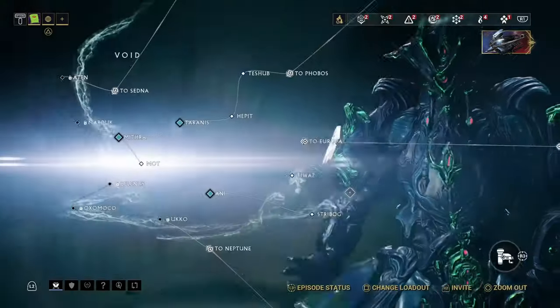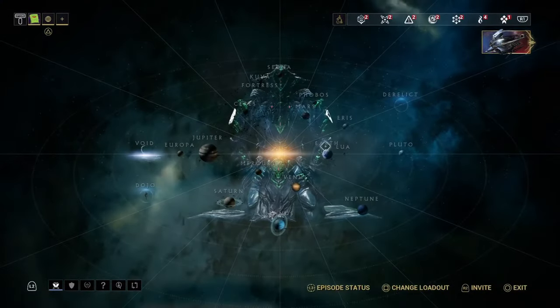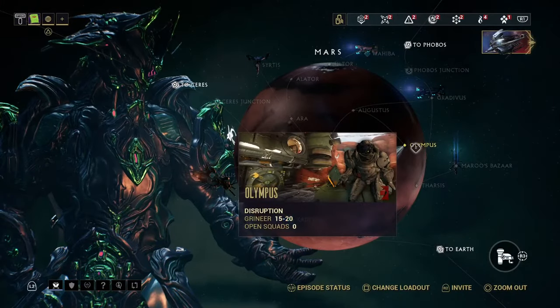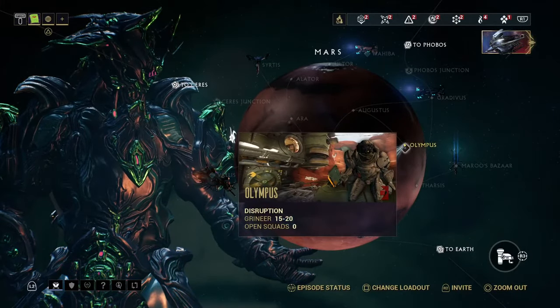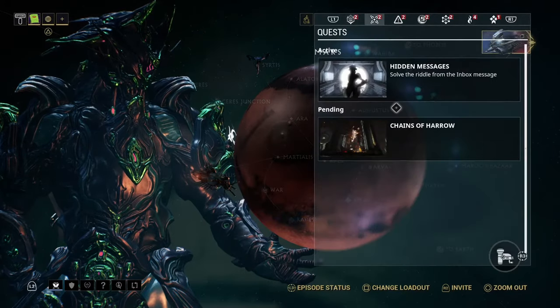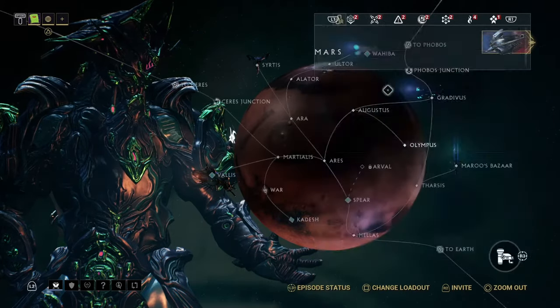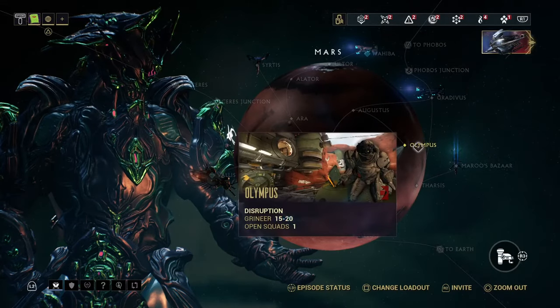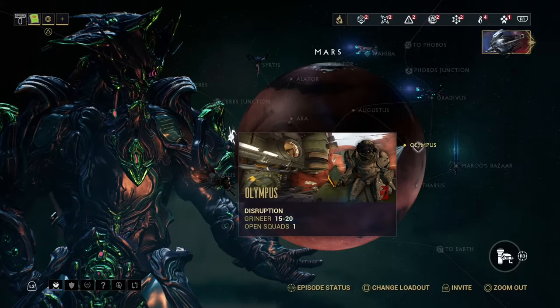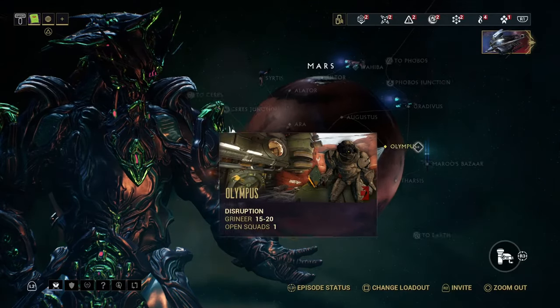For Part 1, you will want to go to Mars and go to Olympus. I've already done this, but you press on Olympus and it'll say solve the riddle from the inbox message. Then once you've done that, you should get one part of Mirage — I can't remember which part it is.